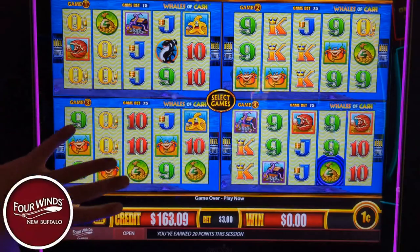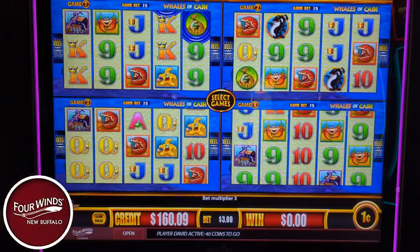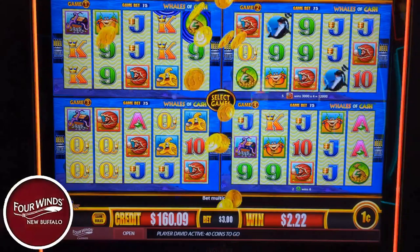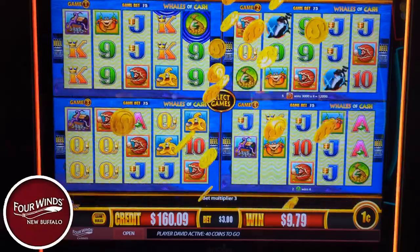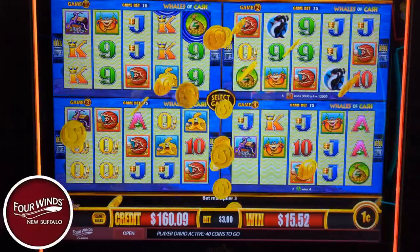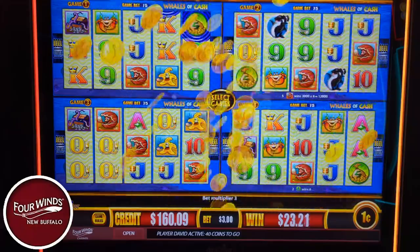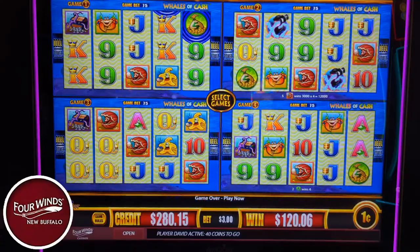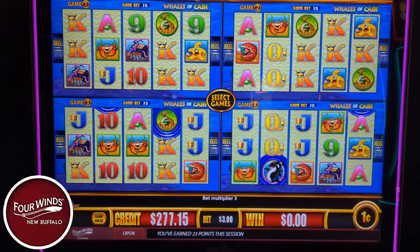Right, but see, that's the thing — even though we're playing $3, we're actually playing $0.75 on each game. So that's a $0.06 line hit. Oh, there we go — clams! $120. Is that what that says? Yeah. That's why I like this game. That was amazing — and that's just for five clams. Imagine if we had a sixth or seventh clam in there. $120, just like that. Not even in a bonus, it's just a regular line hit.